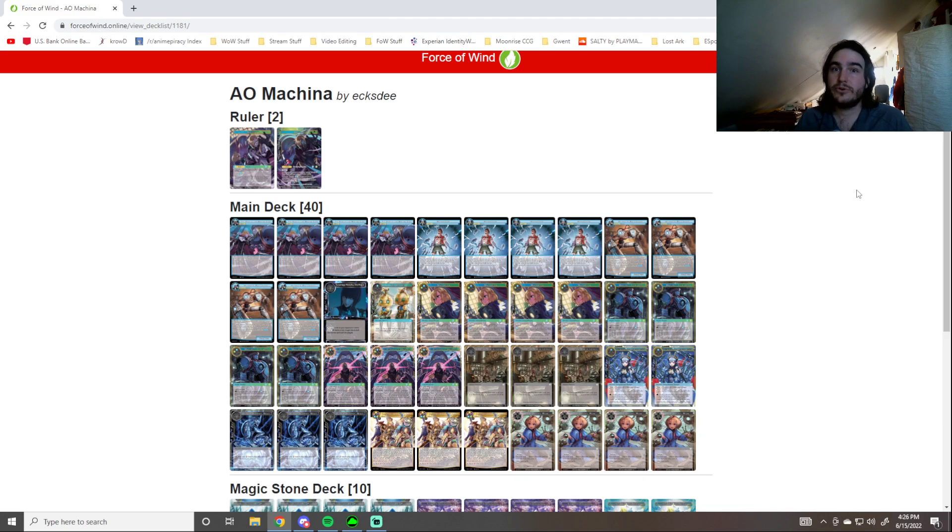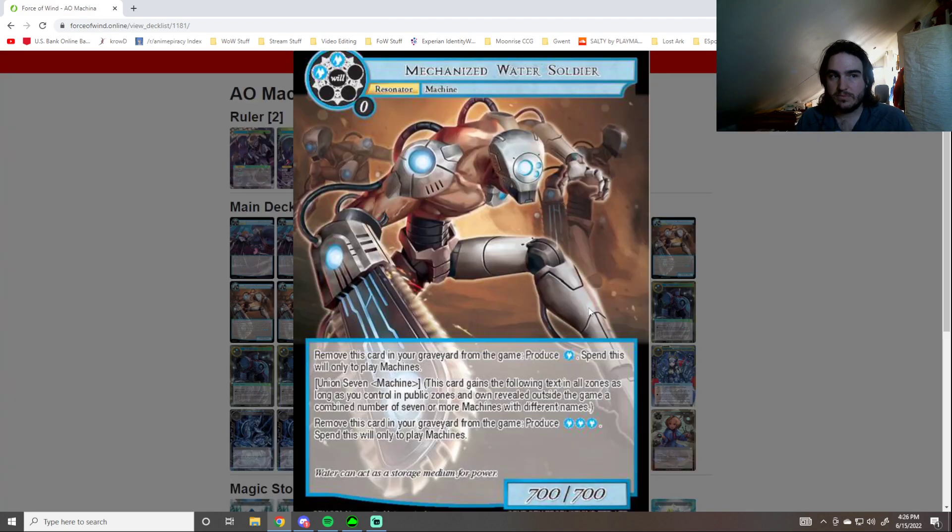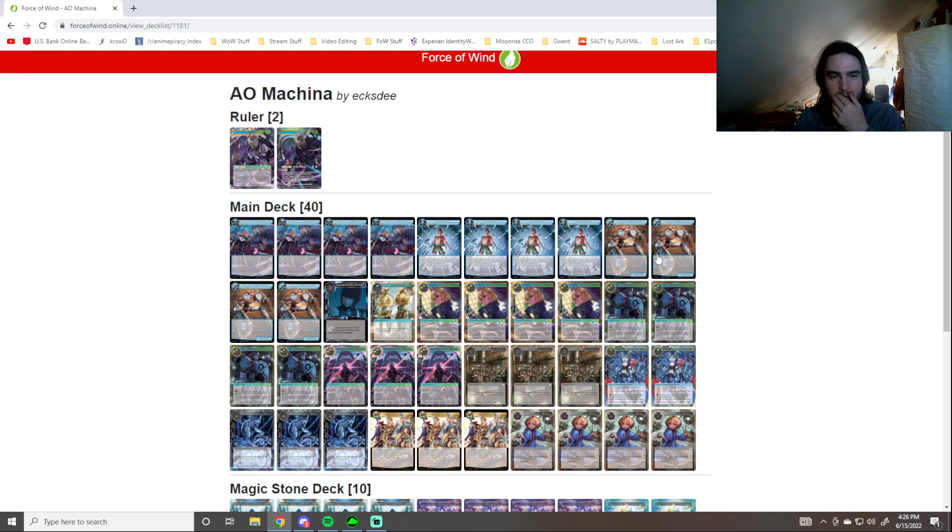Violet has the cycle for drawing and discarding, so you can more easily activate Mechanized Water Soldier, which is kind of the big payoff for Machines nowadays — hitting Union 7, having seven different named Machines in all public zones or revealed from outside the game, and then producing 3 Will, and then looping that effect with various cards. A lot of your stuff is just 8 Machine, so that's one of the new ones in order to loop through stuff.